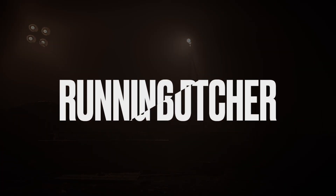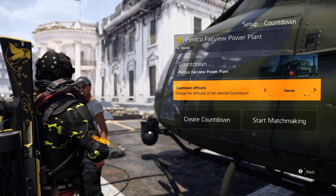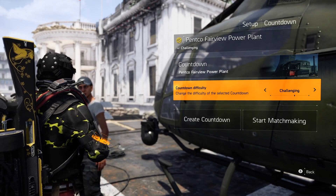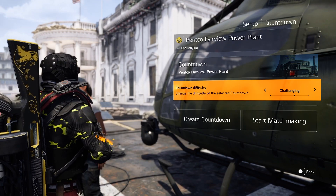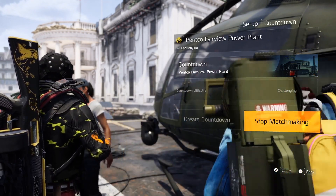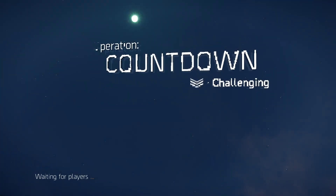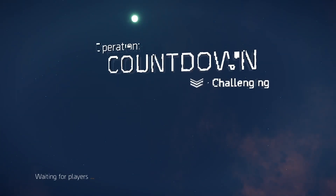Uncle Butcher in the building with another BBQ chicken method. The first method I want to cover is Countdown. You want to set Countdown on challenging difficulty — yes, you can farm on heroic, but challenging difficulty will be super easy, super quick, 15 minutes easy money.